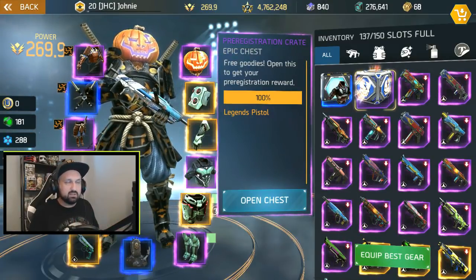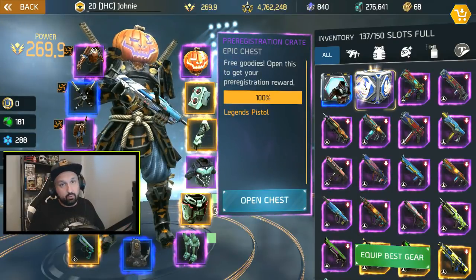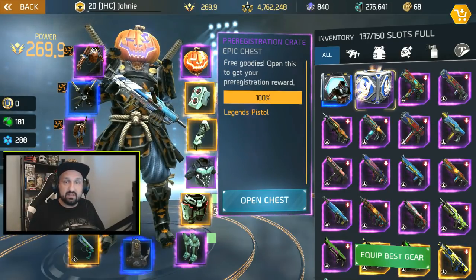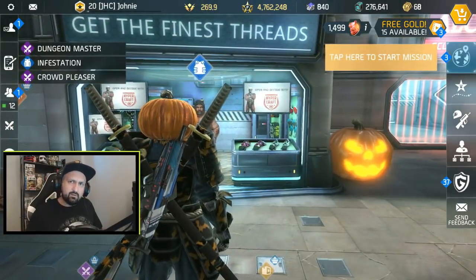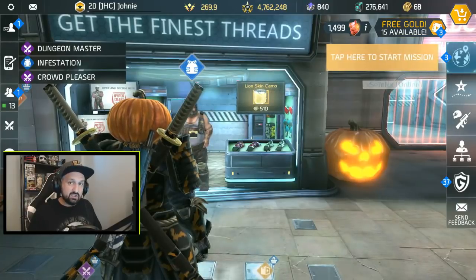Now with the infusion system you can boost it to the max if you have the resources. But between 0.5 and 0.7, if you opened the pistol from the crate even at max level it was only 243 power and there was still no way to bump it up. So I was holding on, waiting for a chance to do something with it, and here we are — the 0.7 update came out, we now have the infusion system, and the max power is now 270.